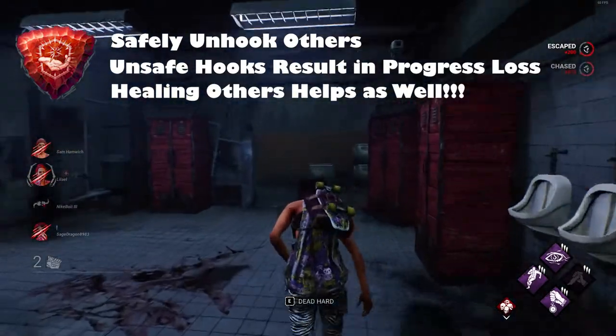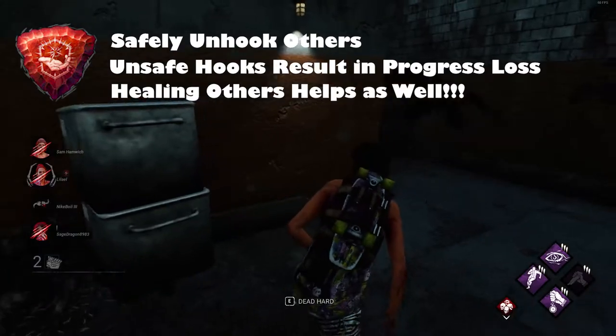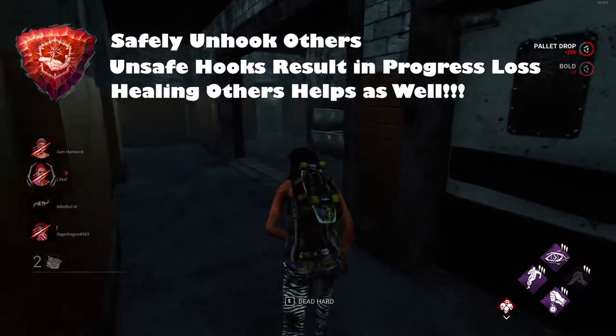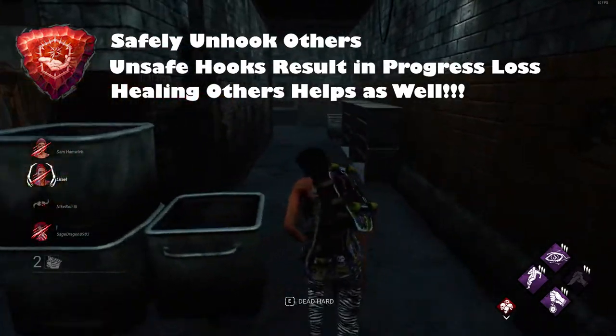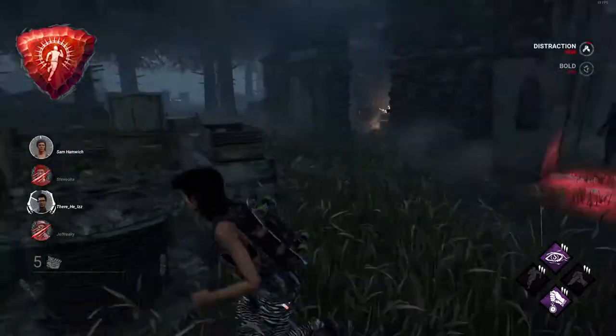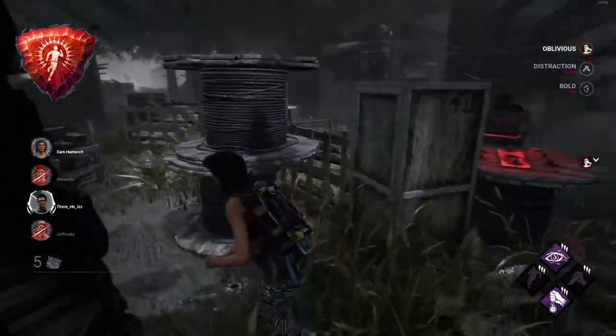Make sure that unhooks are done safely. If a survivor goes down within 15 seconds of being unhooked, you will actually lose points, because that's considered an unsafe hook rescue.